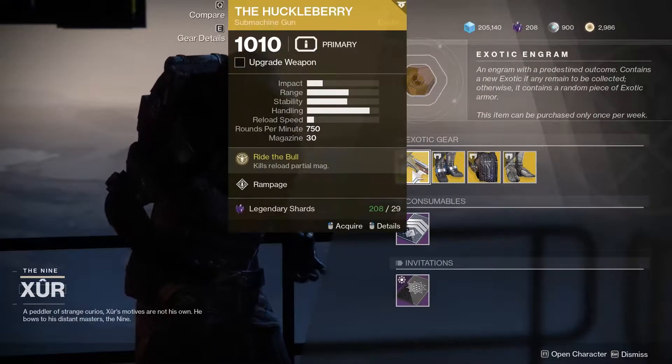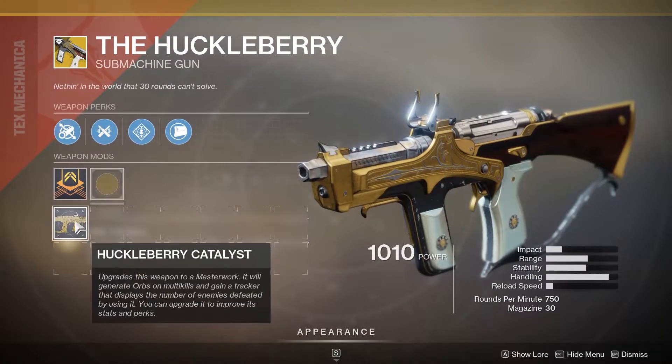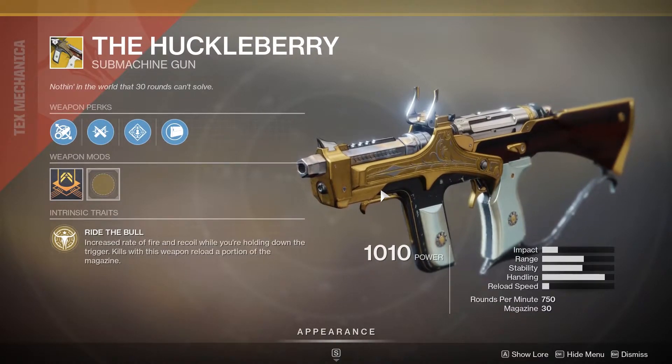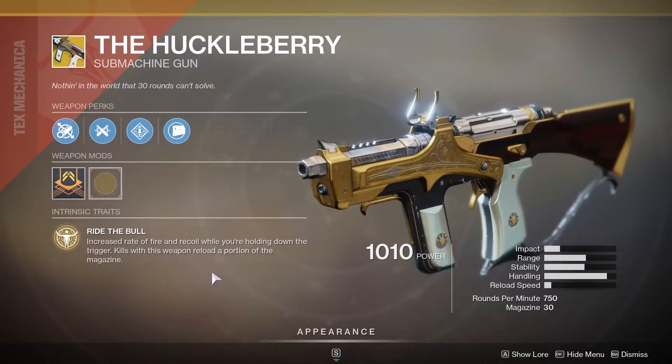On to his actual stuff — he's got the Huckleberry. This is a pretty cool SMG and apparently I have a catalyst for it. I've been working on getting some catalysts for some guns, so maybe I'll grab this. It increases rate of fire and recoil while you're holding down the trigger, and kills with this weapon reload a portion of the magazine.